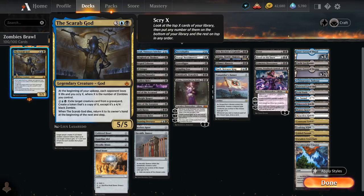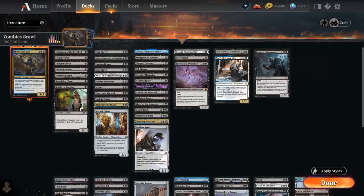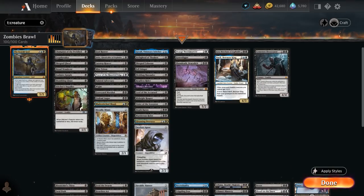When the Scarab God dies, we get to return it to its owner's hand at the beginning of the next end step. So it's a very difficult creature for the opponent to permanently deal with, as we can just replay it for 5 mana over and over, unless they can exile it — at which point we can still play it out of the command zone at an increased cost. Now let's look at the rest of our deck, starting with our creatures, where we've got a ton of zombies and zombie synergies.